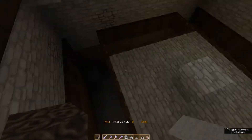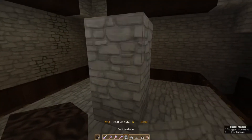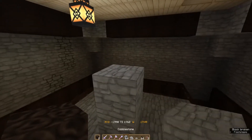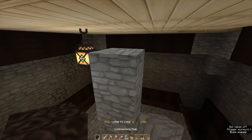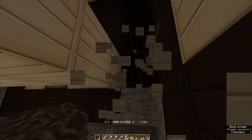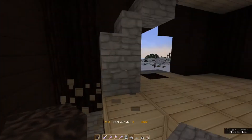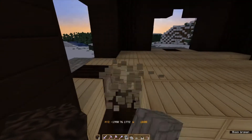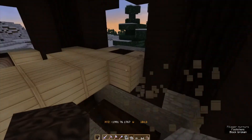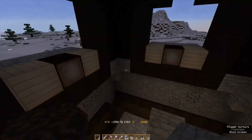Now let's get inside here again. You are going to need a half slab there, and you are going to need to take this floor down like that.